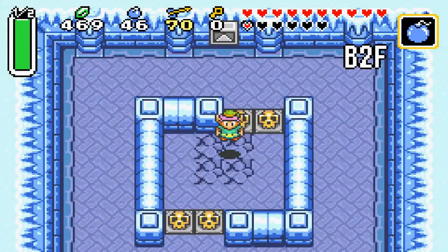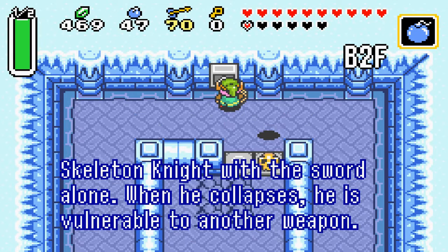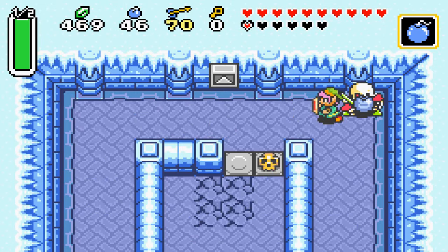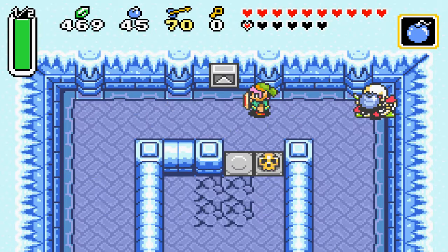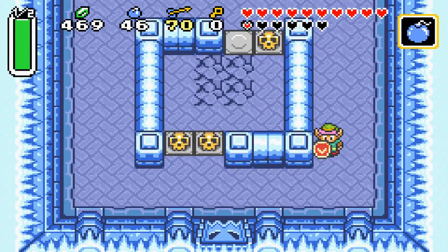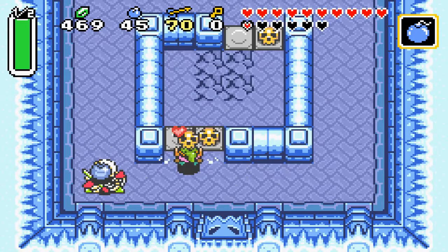Telepathic tile: 'You cannot destroy the skeleton knight with the sword alone. When he collapses, he is vulnerable to another weapon.' This is the skull knight. Basically, you want to slash him with your sword and then place a bomb right after — that is the only way I know of to defeat those guys. I don't believe they die from the fire rod or any other item or weapon.